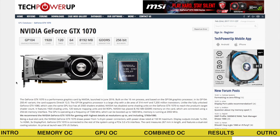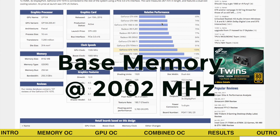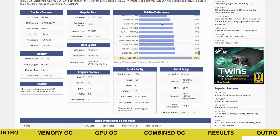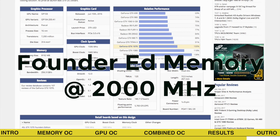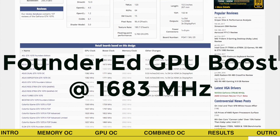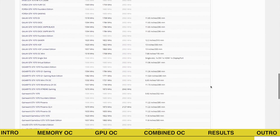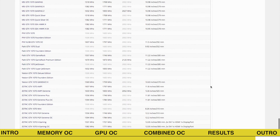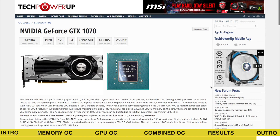Looking at the TechPowerUp GPU database comparing GTX 1070 graphics cards, we find the GALAX card near the top with a base frequency of 1657MHz and a memory frequency of 2002MHz. The Founders Edition GTX 1070 has a base frequency of 1.5GHz on the GPU and 2GHz on the memory, boosting up to a maximum of 1683MHz on the core. Interestingly, no graphics card on the market has a higher base frequency than the maximum boost of the Founders Edition. The GALAX GTX 1070 Hall of Fame boosts up to 2GHz on the GPU under regular conditions — quite impressive for air cooling.